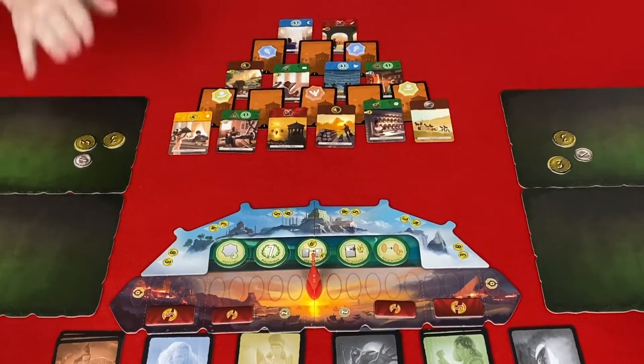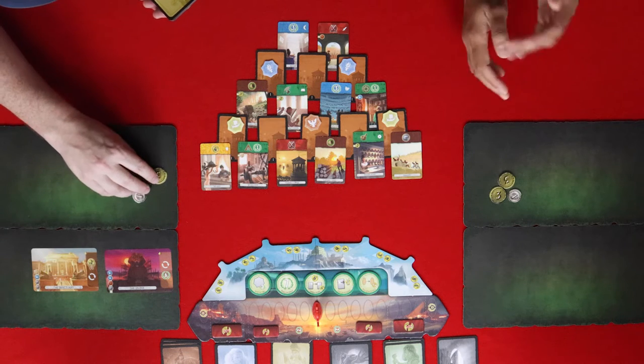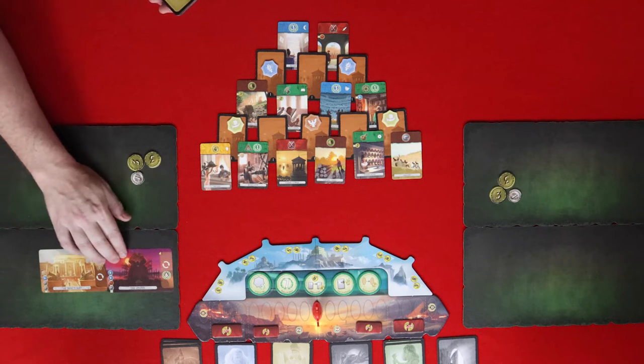We start off with seven gold each. Now we need to choose our wonders. The first player has been randomly chosen — that's Pat. We'll deal out the first four wonders, including the two new ones from the Pantheon expansion. We have: the Sphinx, the Sanctuary — one of the new ones — the Pyramids, and the Temple of Artemis.